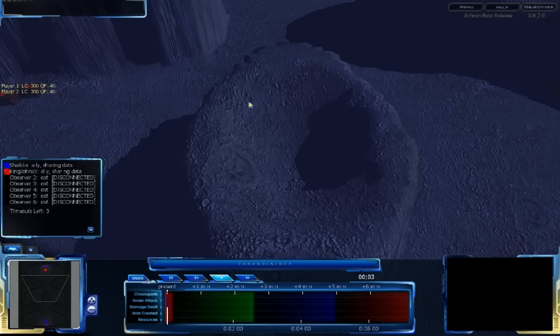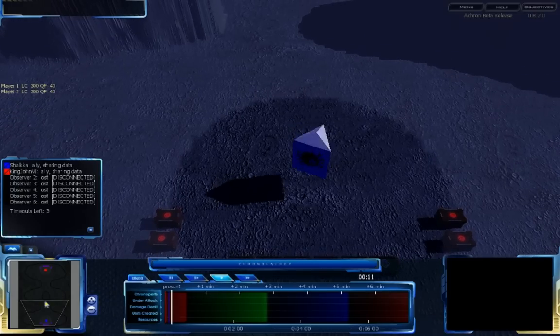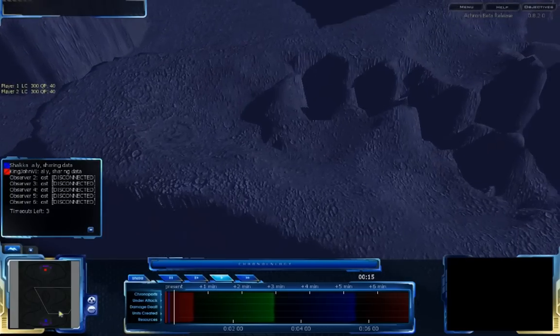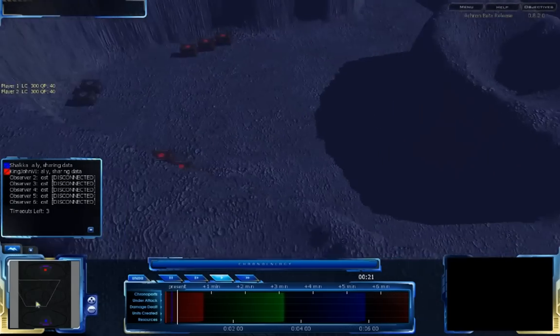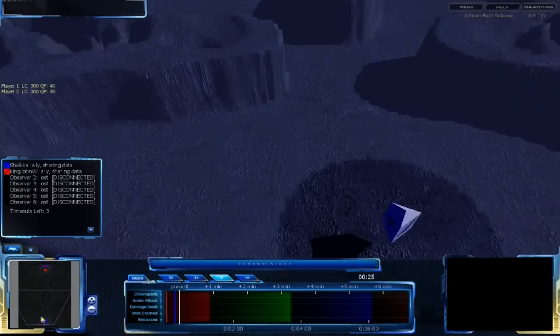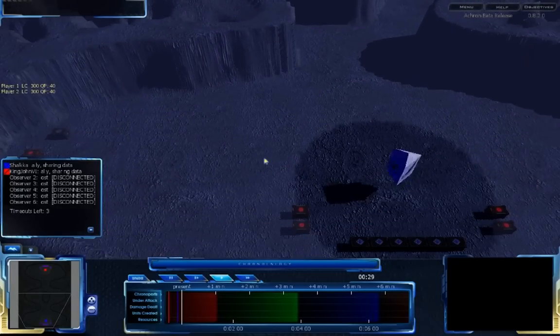Hello, Akron fans! This is Shadowfury333 with another match between King John VI and Schalke. This is on Aquamoon, which is another new map by King John VI, and it's a rather small map. It's a bit linear. The main base is the top and bottom, and then it also has some minor expansions to the sides of each main base, and in the middle it also has two other minor expansions as well. So it's a fairly small map. We'll see how it works out.